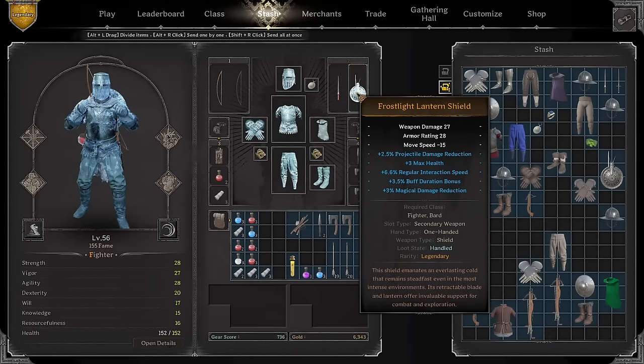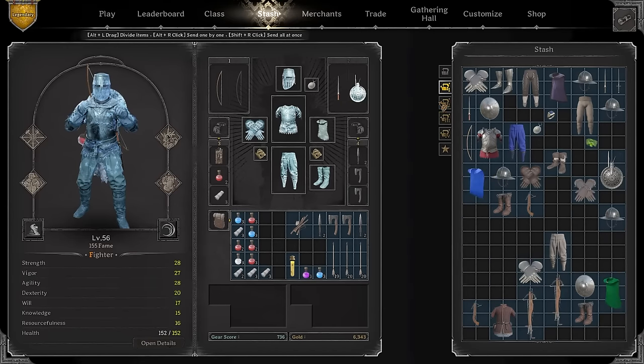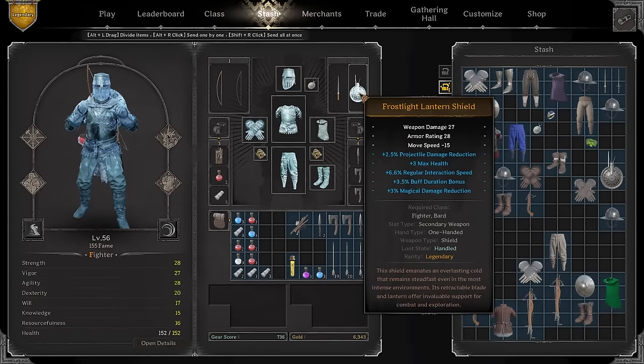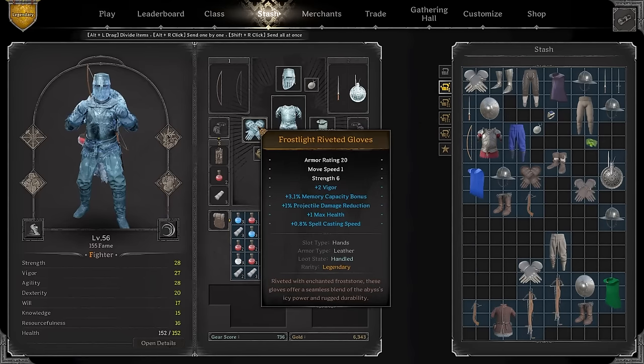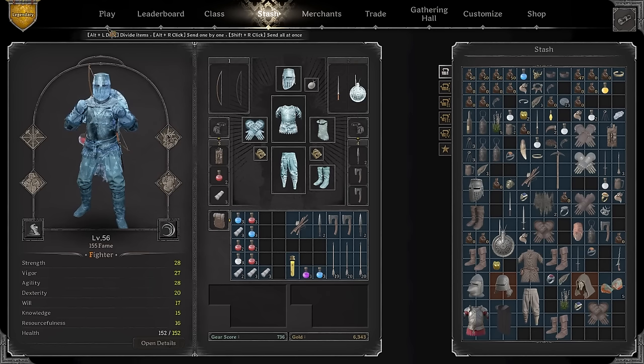We also have a Frostlight Lantern Shield. Surprisingly, the difference between these shields actually exists — there's a 4 move speed difference. I thought it was the same, but I was wrong. You can actually see it: holy hell, 4 move speed difference. This build is actually freaking sick — actually sick.